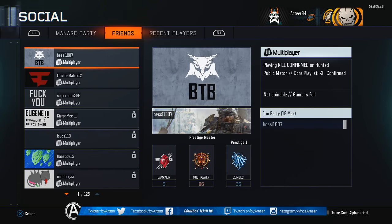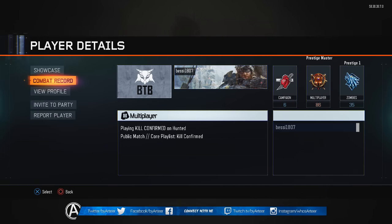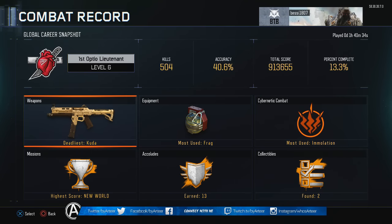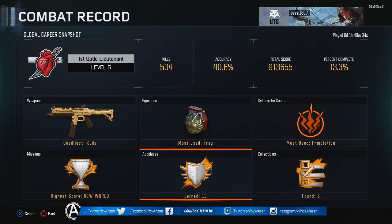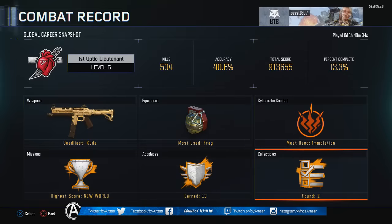After that, back out and go to either your friends list or recent players and find someone who has some time played in the campaign — someone ranked two, three, four, five, or six. Go to their combat records, then go to their campaign combat records. You'll see six tabs: weapons, equipment, cybernetic, combats, collectibles, accolades, and missions.